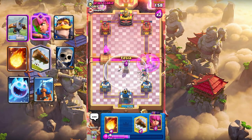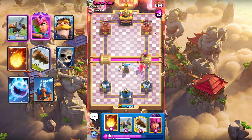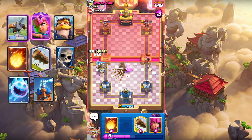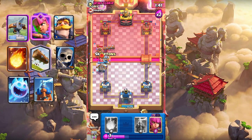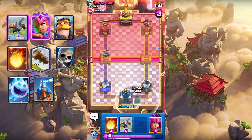Let's place Tesla. Let's add this ball on the left. Let's place Ice Spirit. Maybe Log. My skeleton just died from that. Nice chip!